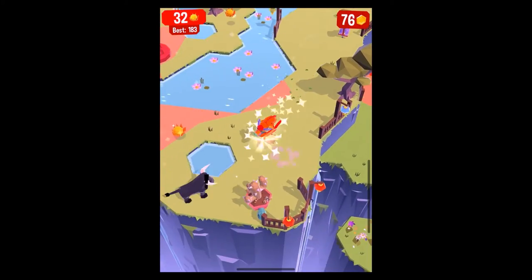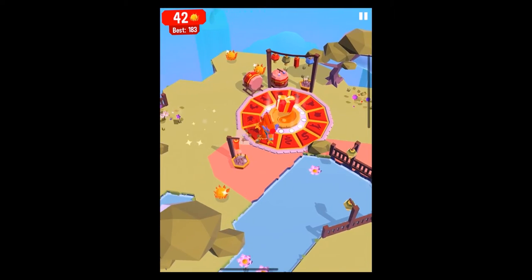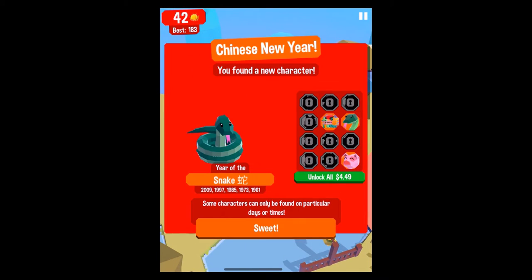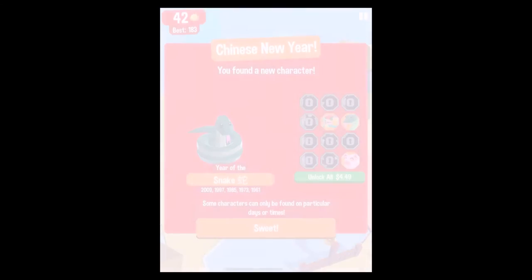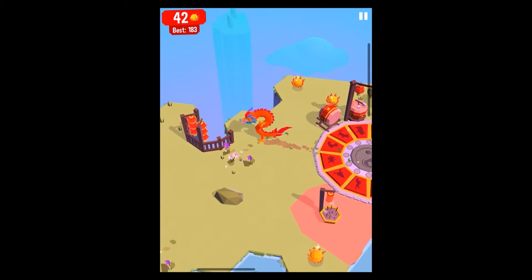Yes! On the top you can already see it. Let's just go through this little maze here and get the gift — and it's the snake! I unlocked the snake, the pig, and the dragon, as well as the golden lion dancers.